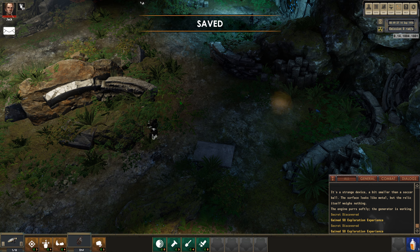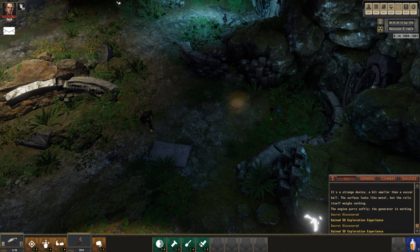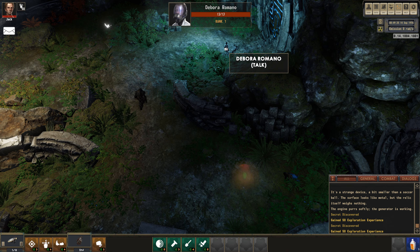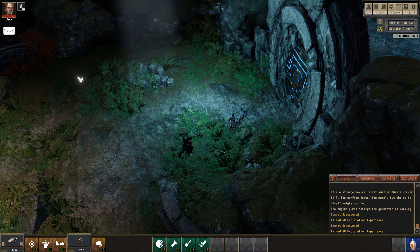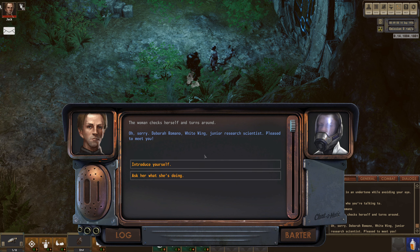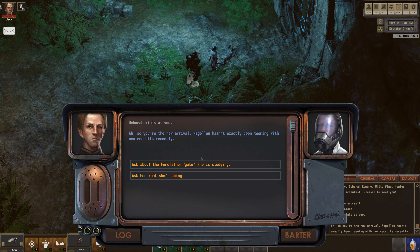Let's do a save and then see about getting around this to get to the blue area. I should probably speak to her first - she looks like she knows what she's doing. She's wearing a cool mask. Deborah Romano. A woman in a white wing uniform is working at a massive gate-like structure. She says in an undertone whilst avoiding your eye - then checks herself and turns around: 'Oh sorry - Deborah Romano, White Wing junior research scientist, pleased to meet you.'